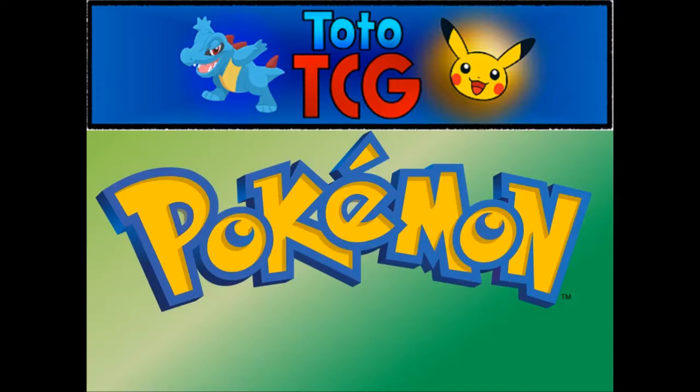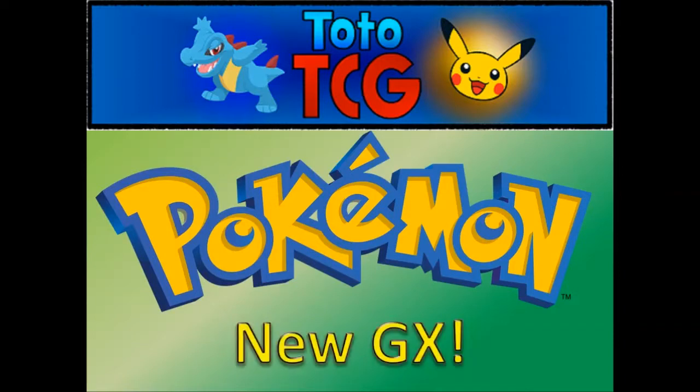We are now moving on to Explosive Impact, and with that we have got a new GX. In this set there are actually five GXs to go through. If we think about this in terms of our Lost Thunder set, we know that all three sets — Thunderclap Spark, Fairy Rise and Explosive Impact — are all going to make up one of the biggest sets. It is going to be the biggest set, absolutely full of cards.